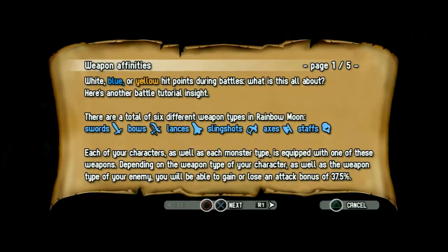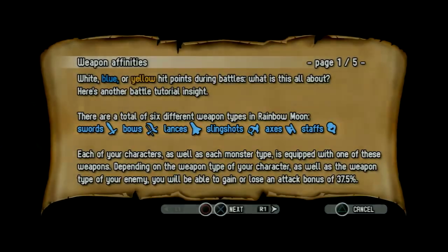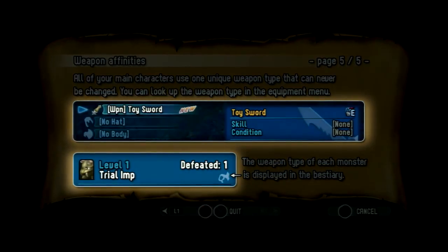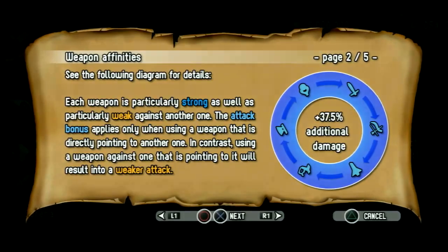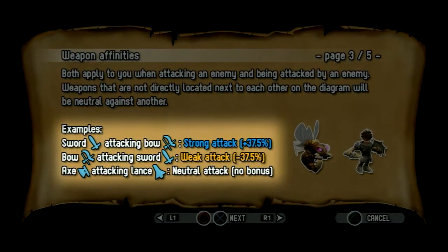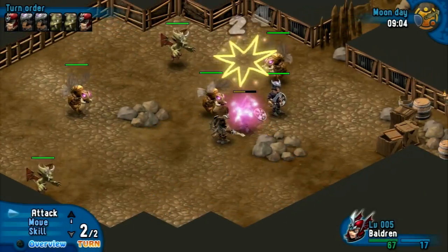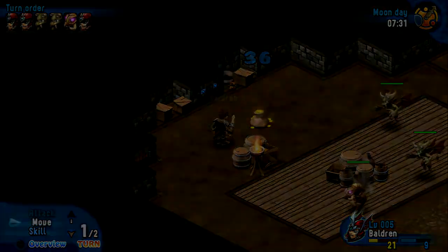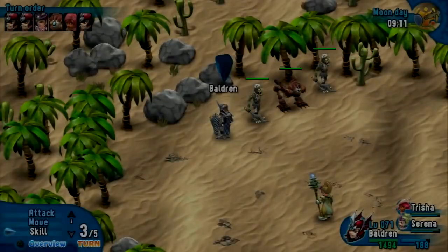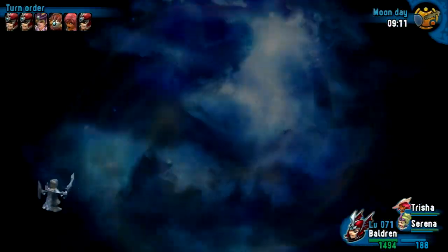In Rainbow Moon, there are six different weapon classes: swords, bows, lances, axes, staffs, and slingshots. Each character and each monster belongs to one of these six classes. Each weapon class has a counterpart that it is particularly strong or particularly weak against. During each attack, there is a distinctive rock-paper-scissors mechanism in place that is indicated by colored damage numbers. Baldrin, for example, belongs to the sword class and is most effective when he fights enemies that belong to the bow class, increasing his damage by nearly 40%. Both of these two systems — the bias and the weapon affinities — work alongside each other, meaning that with a little bit of experience and practice, you can cause extra damage of up to 200%.